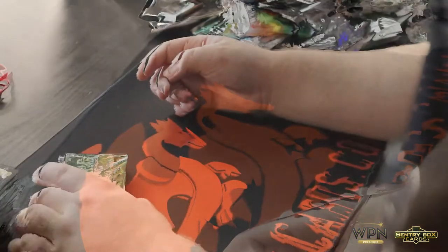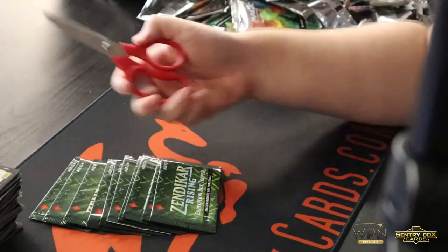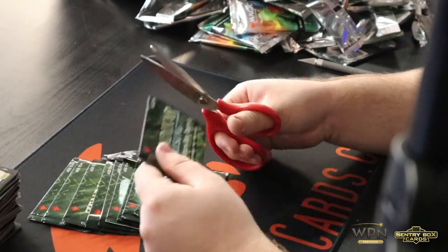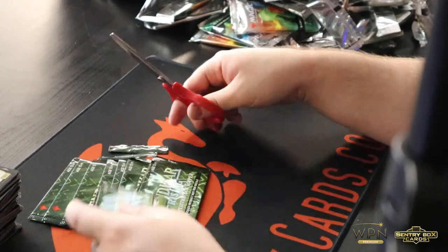Alright, so we got our Zendikar Rising Expedition box toppers — we got all ten of them. These packs are a real pain to open, you don't want to bend them, so I recommend just snipping the tops off. We'll speed this up for you.